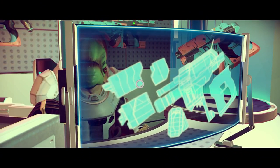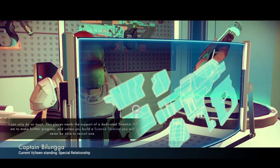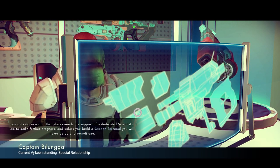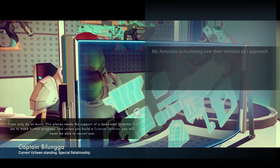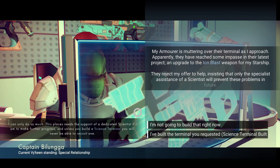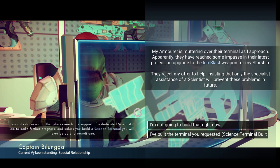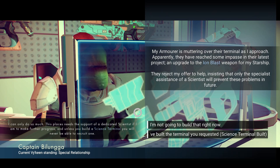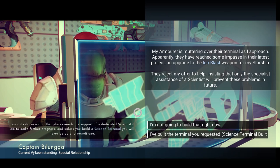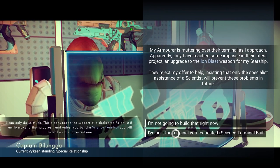For the last quest with this NPC, you just need the science terminal. For those who don't know how to get it — your construction builder always gives you the blueprints for all the terminals. The construction builder's name says it all: it builds the things you need. Complete this and you get the Ion Blast.